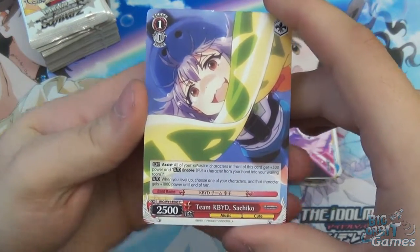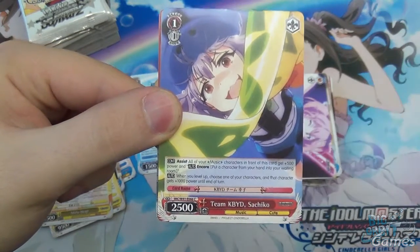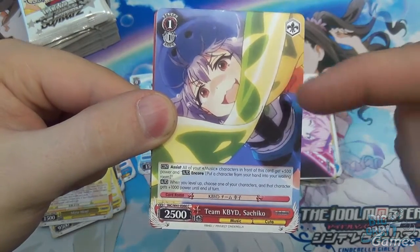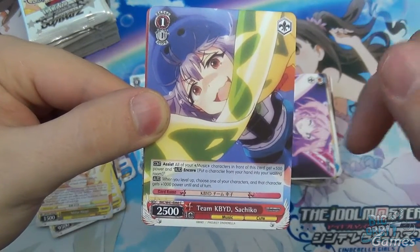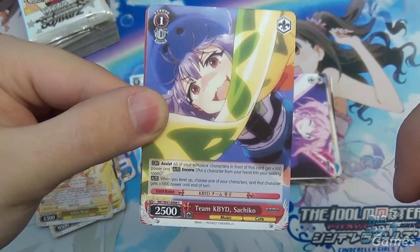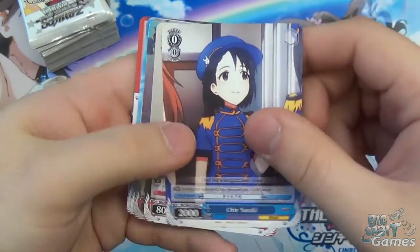Team KBYD Sechiko. Assist: all of your music characters in front of this card get 500 power — fairly standard. But also encore: put a character from hand into waiting room. Even though it's a level one and does cost one to play, it's really cool that it grants the auto encore. And when you level up, choose one of your characters and it gets plus 1000 power until end of turn — a very corner ability, but interesting.